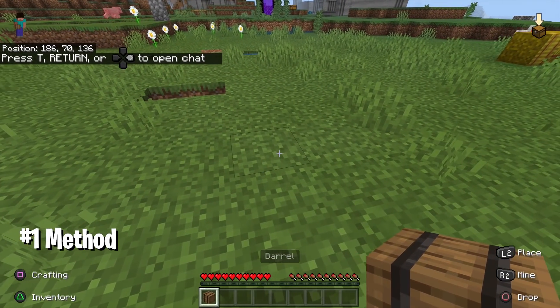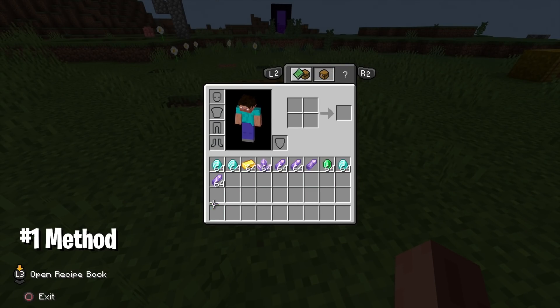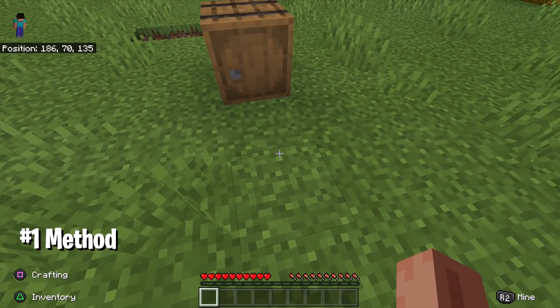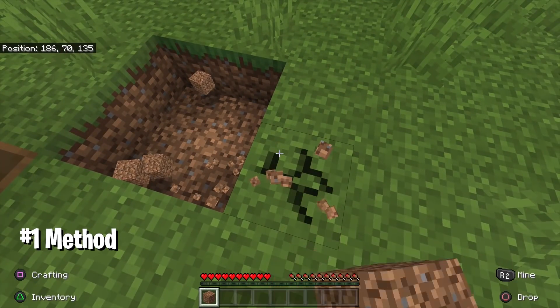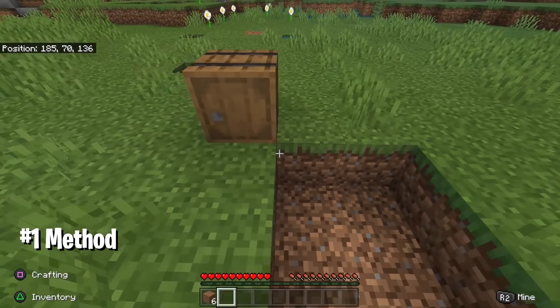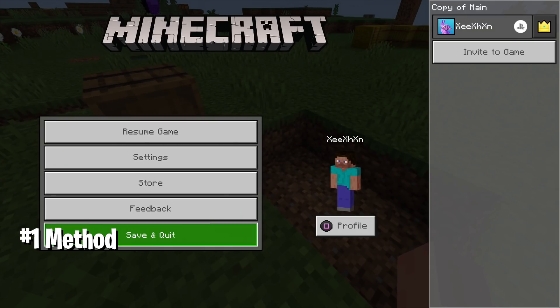The first glitch is really simple and easy. All you need is a chest or a barrel — I'm using a barrel. Place the barrel and have all the items in your inventory just like I have right now. Then you're going to have to destroy six blocks on the floor. I'd suggest doing this on dirt, not sand, because everything has a different timing for breaking.